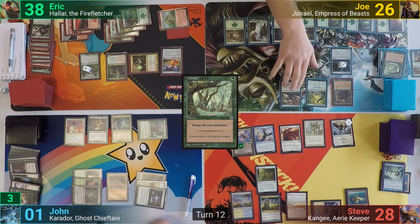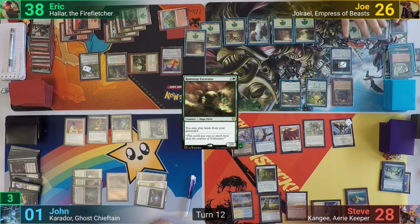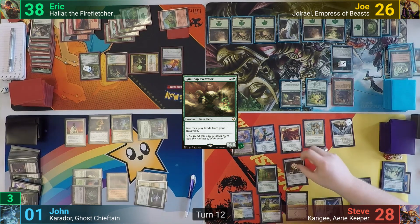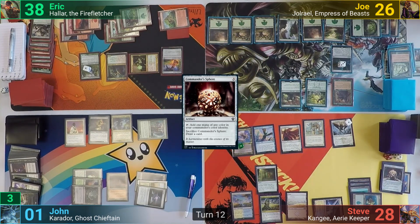Three mana gets Joe a Raminap Excavator, and he's able to play a Forest from his graveyard, then another because of Azusa. He would love to swing at John but hasn't drawn any removal for the Peacekeeper, so he passes to Steve. Steve draws and casts Commander's Sphere, floats a white and sacrifices it hoping to draw Path to Exile or Swords to Plowshares, but unfortunately gets neither. Steve passes to John.